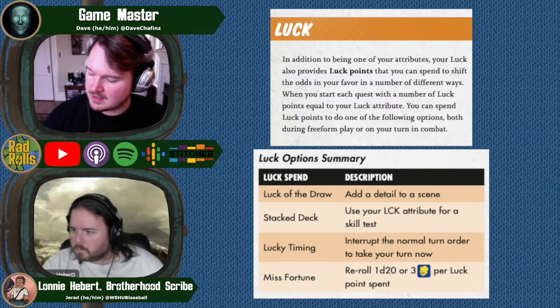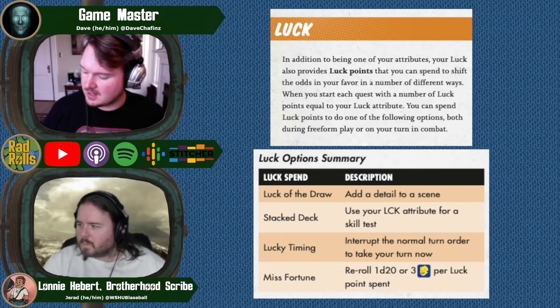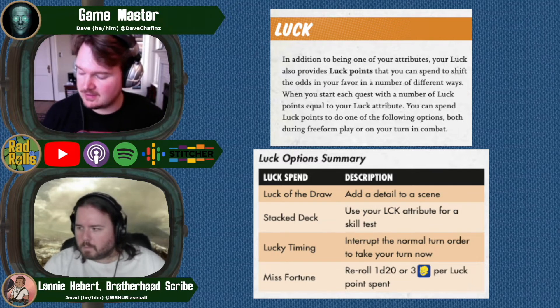Moving on, let's talk about luck. Luck is attached to your luck special — that's the last one. Your luck points are equal to the amount of luck that you have. So if you have four luck, you're going to have four luck points. So what can luck points be used for?